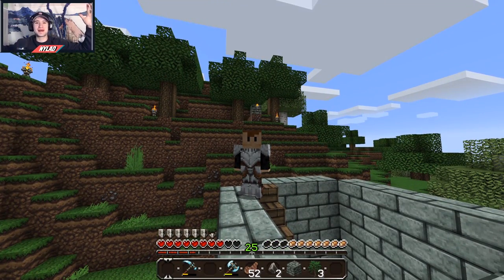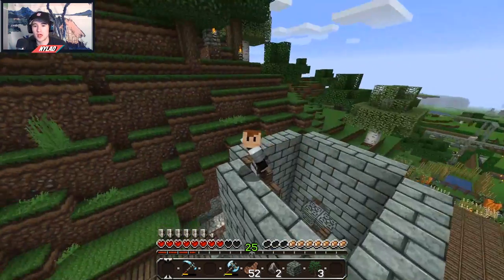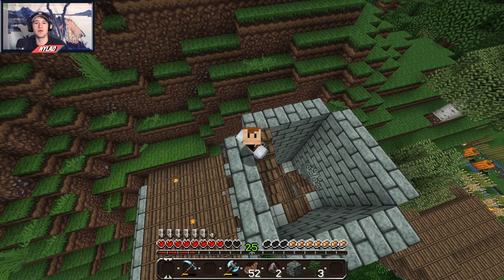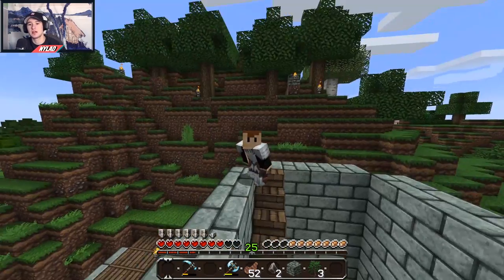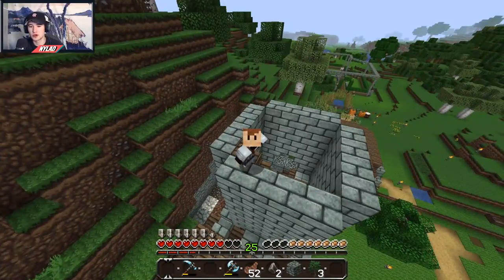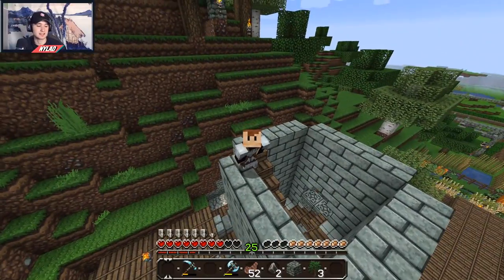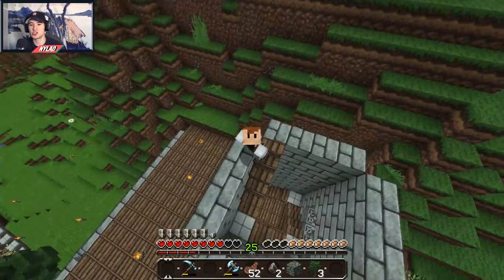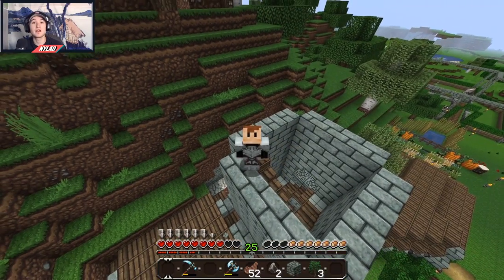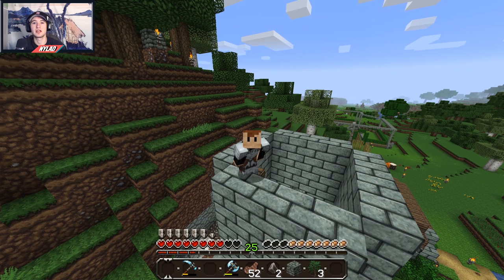Welcome back to the channel — it's been a while but we're back on the world. Last stream we made this crazy tube, which is going to be where our enchanting room goes, but we're not getting to that today. We are getting into some automation, specifically a sugar cane farm so we can get enough paper and stuff for books, because we're going to need a lot of it.